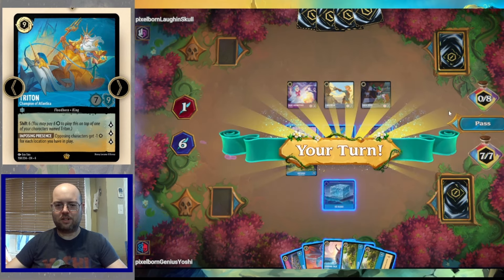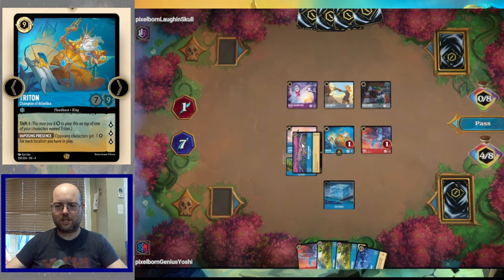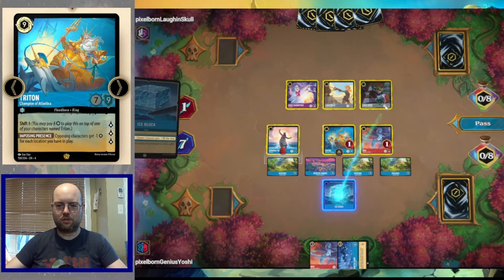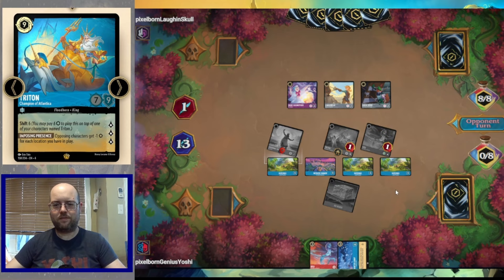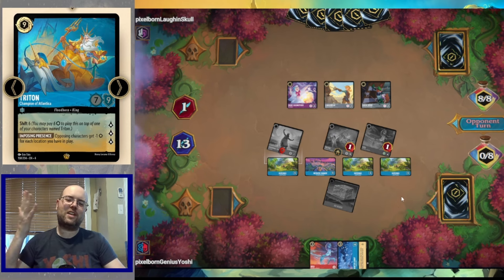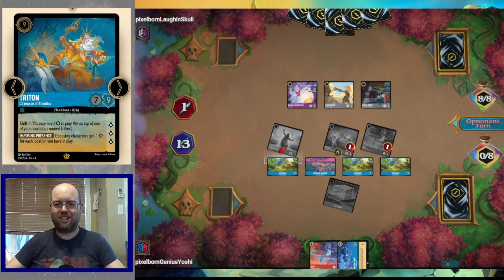The opponent plays Robin Hood and Fairy Godmother. Now we get to do something really fun — we flood the board with locations: McDuck Manor, Motonui, Motonui. All opponent characters are now zero powered. We quest with everyone. The opponent just can't challenge our locations because their characters don't do anything. We're just missing the giant Sisu to nuke the board, but the locations are doing work.